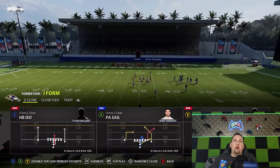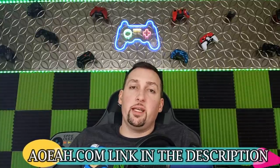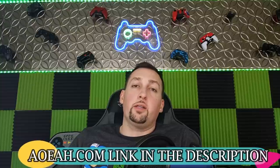We're going to pick cover 3 and run the exact same play. This video is brought to you by my coin sponsors at AOEAH.com. If you want to get your Mut team up and support this channel, click the link below and use discount code MONEY to get 3% off what's already the cheapest coins on the market.